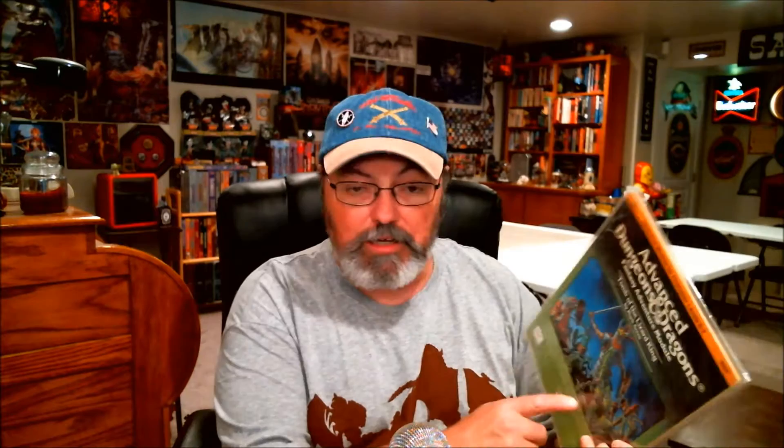The second one, I2 — I don't believe was ever a tournament module. I think they just made this one as a standalone product. This is Tomb of the Lizard King, for character levels five through seven. It takes place in a swampy area of the map. Most of these were designed with the World of Greyhawk in mind as to where you could place them, but they could be placed in any game world — homebrew, whatever. Each of them gives an idea of where you could place it in the World of Greyhawk campaign setting.